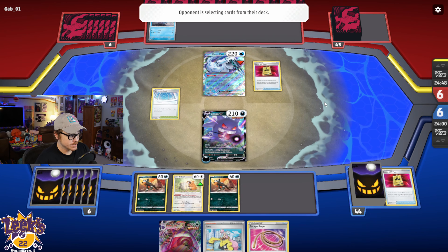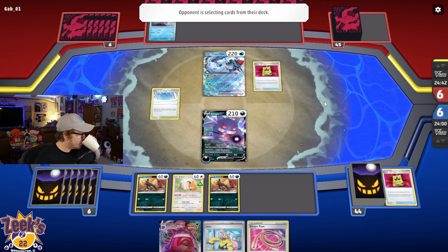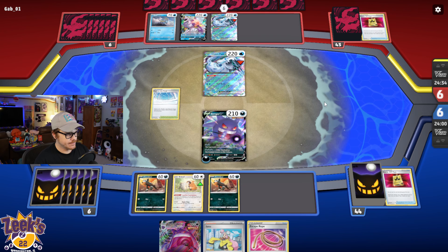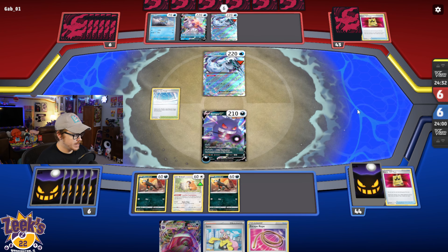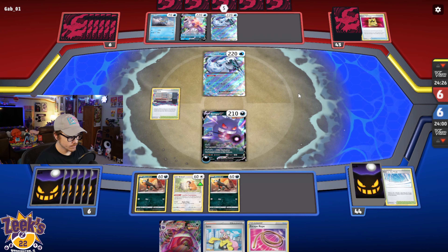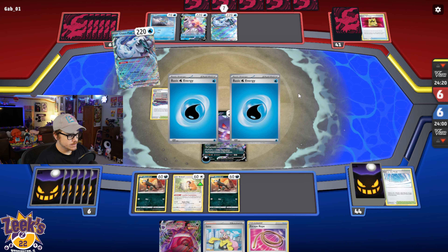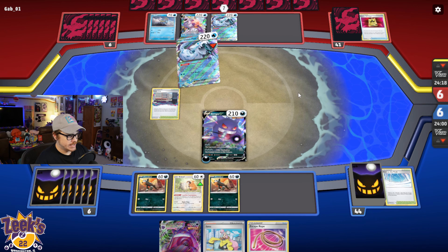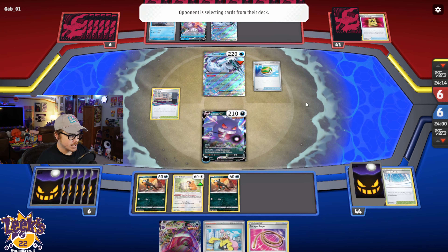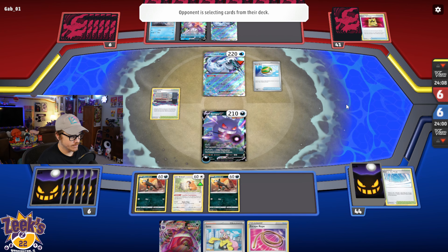They bump the Path with Lost City, so they got the Shivery Chill off. They shouldn't be able to attack here though, because it's their first turn with Frigid Bax — they can't get Baxcalibur out, they can't accelerate the energy. If Path of the Peak can stick for a while, that'll be helpful. We're really going to hope that our Iono can give us a good hand, but actually I think I'm going to go with the Research. I'm going to go ahead and evolve to the Gengar VMAX because I like the idea of higher HP in this case.